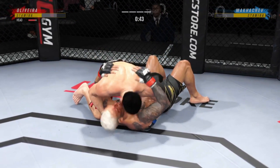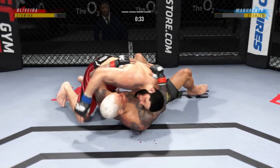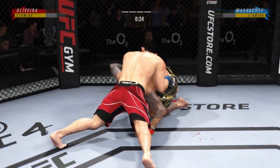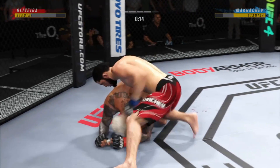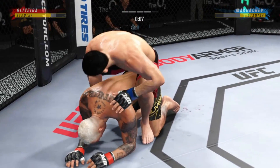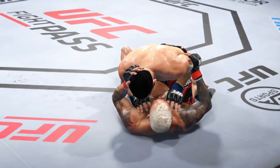45 seconds now to go in the round. Trying to pass here, but Dikembe Mutombo style he gets denied — great job blocking that pass by the bottom fighter. 20 seconds left. He continues to manhandle him here on the ground. He's got the hooks in, working off of his back — now looking to attack the neck of his opponent to try to get the rear choke.